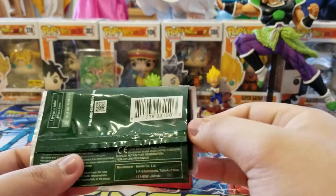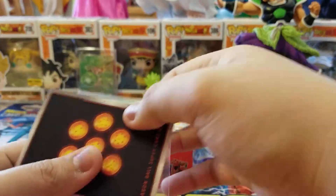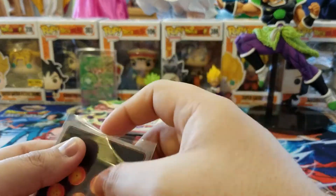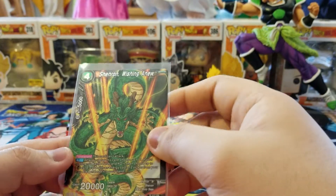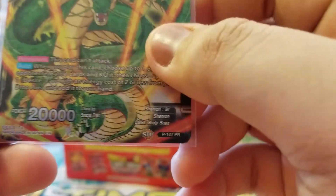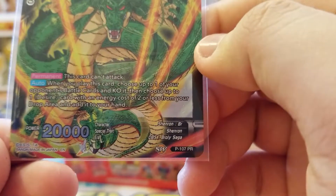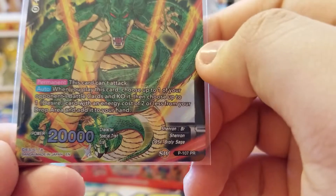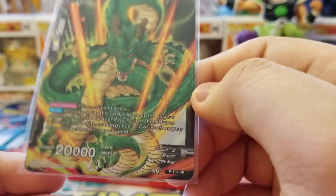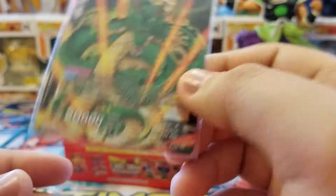Can we get Paragus the Sacrifice? And we have Shenron Wishing a New Thing. So this card can't attack. When you play this card, choose one of your opponent's battle cards and KO it. Then choose one desired card with an energy cost of two or less from your drop area and add it to your hand. I mean, he kills something, but he can't attack later and his auto doesn't go off more than one time.